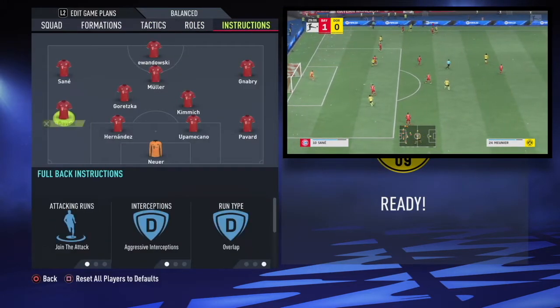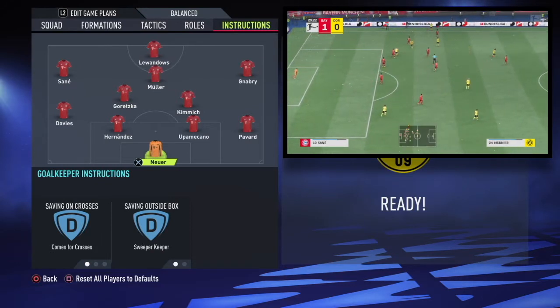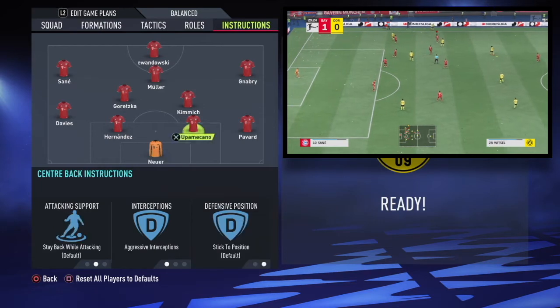We'll start with Neuer. One quick forewarning: I'm going to have every outfielder on aggressive interceptions, as you can see here.